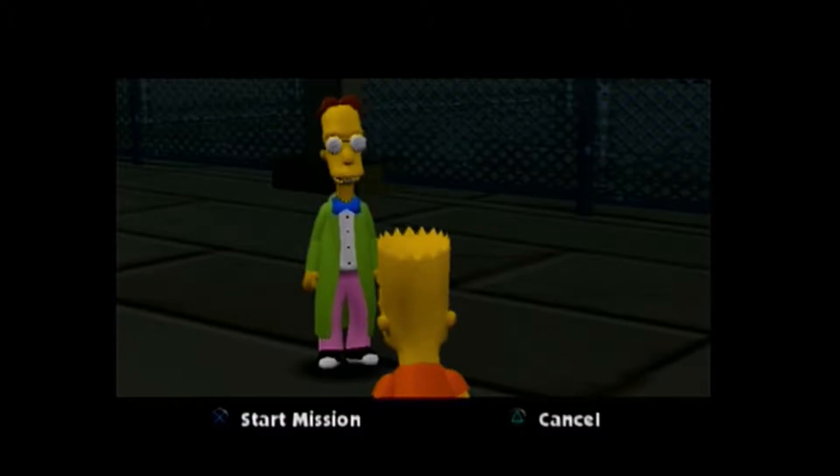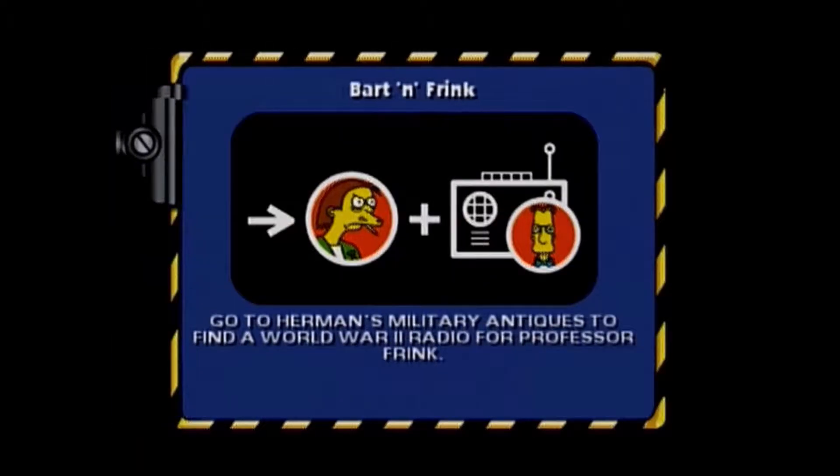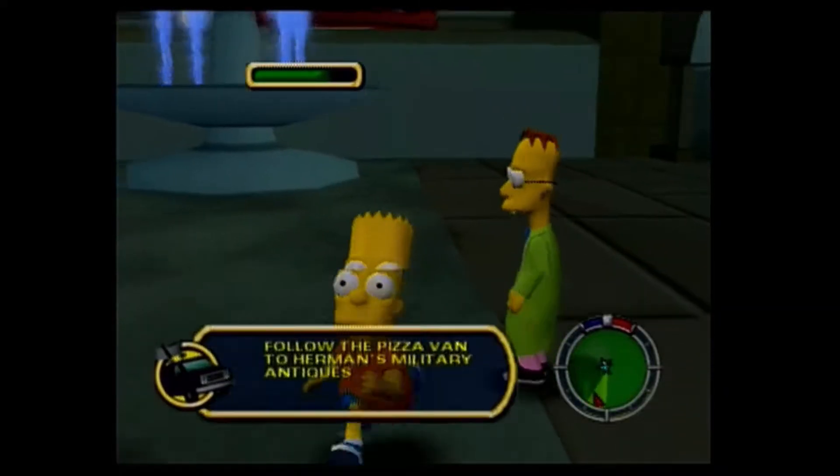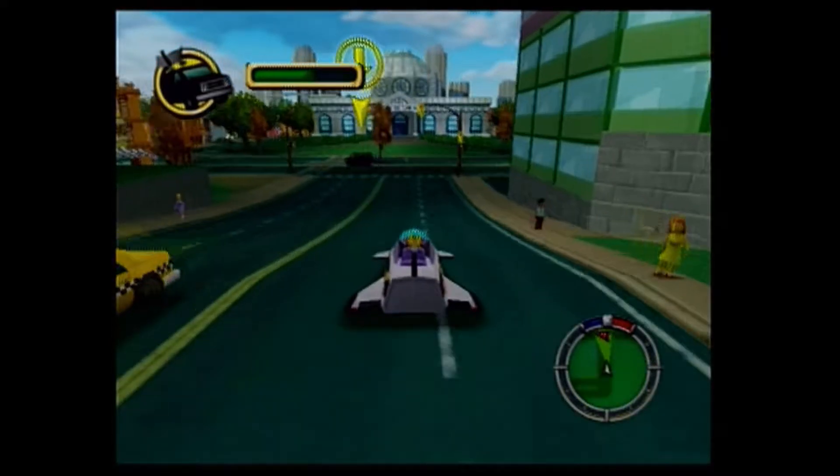Let's carry on with the missions by talking to Professor Frink. He says he needs the power of video game violence to run his latest invention slash monster. If we find him a World War 2 communication radio and a satellite, his creation will live. Now who would have a WW2 radio? That guy that sells all those grenades to Nelson might — we'd better check. The mission is to go to Herman's Military Antiques to find a World War 2 radio.